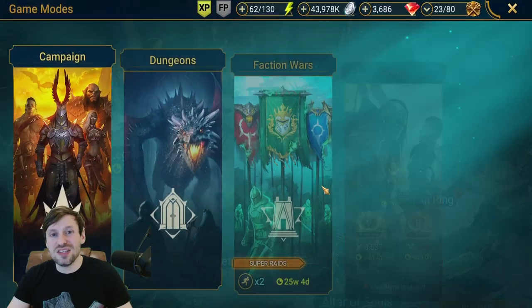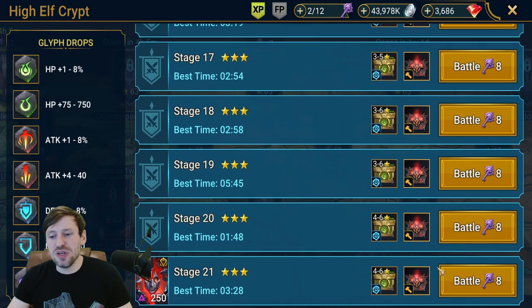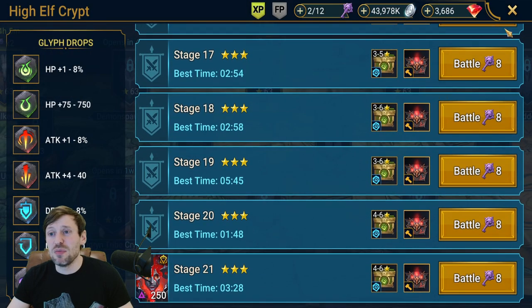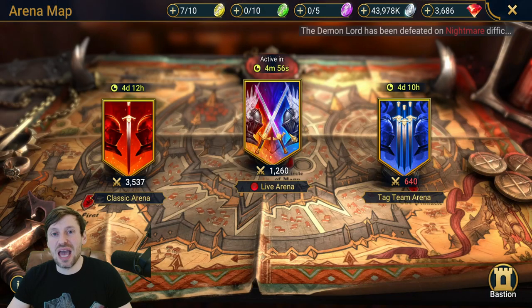Another obvious one is Faction Wars — you're going to be doing Stage 21, and that's also going to give you more points. One of the best places to get points is Tag Arena.